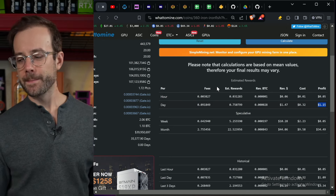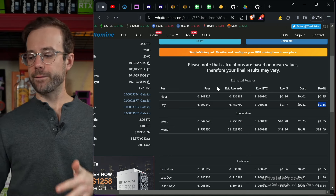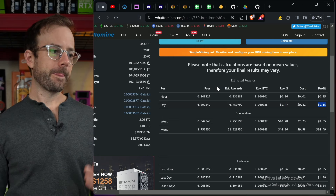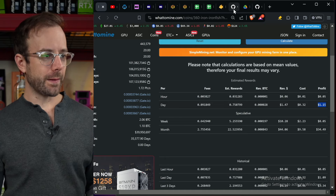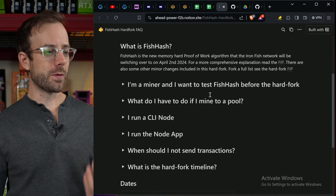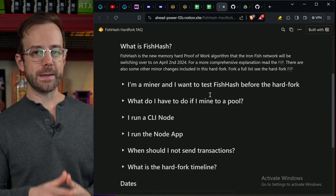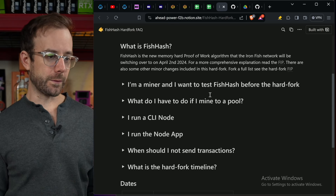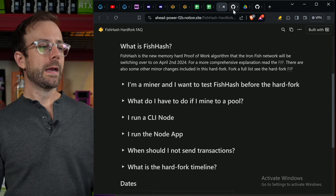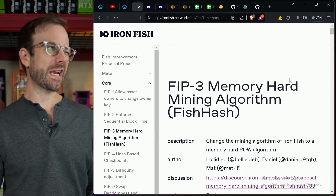Almost a dollar more on this FPGA than a really good, really high-performing GPU. So you can get a sense of the problem here as to why Iron Fish is going to introduce a new algorithm and fork to get rid of devices just like this FPGA — and ASICs that will be in line right behind it. That has led to FishHash. FishHash is the new memory-hard proof-of-work algorithm that the Iron Fish network will be switching over to on April 2nd, 2024.